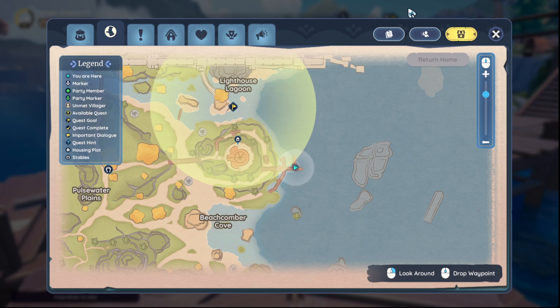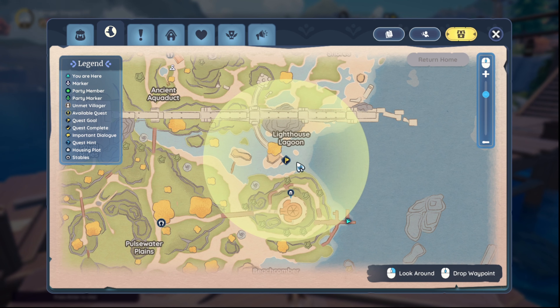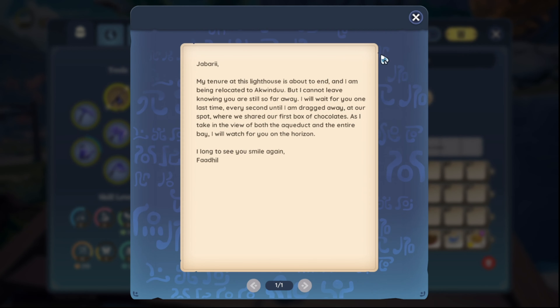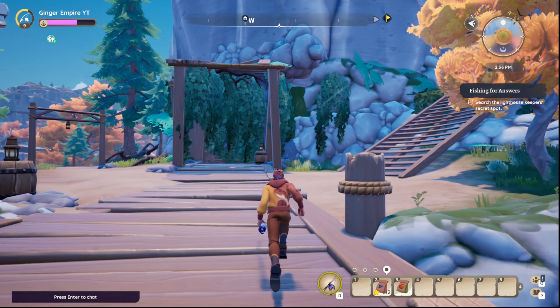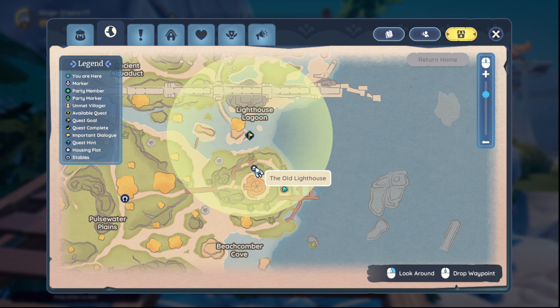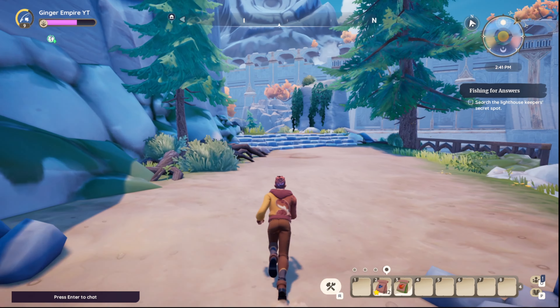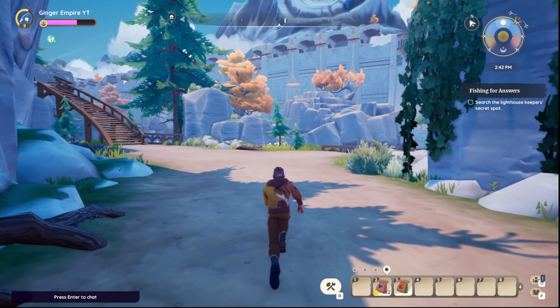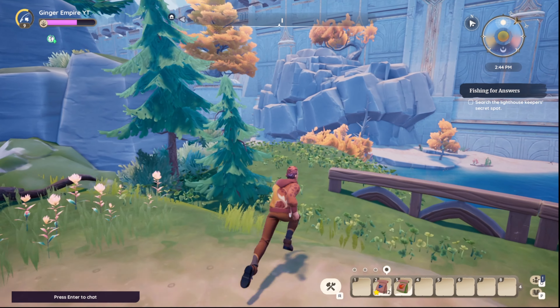Search the lighthouse keeper's secret spot. So we have to find the lighthouse keeper's secret spot now. It says: as I've taken the view of both the aqueduct and the entire bay, I will watch for you on the horizon. So it's probably going to be up high somewhere over here. I already got an idea on where to go. We'll take this geyser and get up there and see. I should say search for the lighthouse keeper's secret spot — aqueduct and bay.